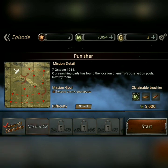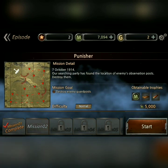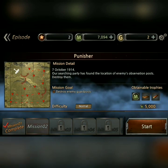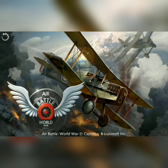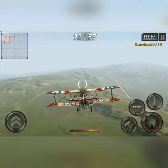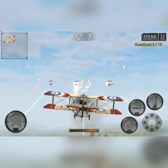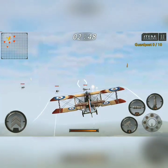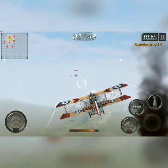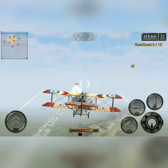Our searching party has found the location of the enemy's observatory post. Destroy them. And you have old-fashioned rockets. Interesting.